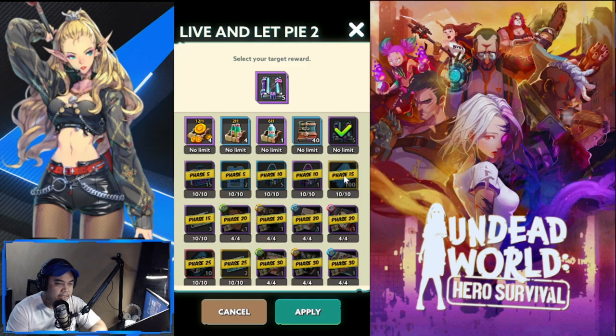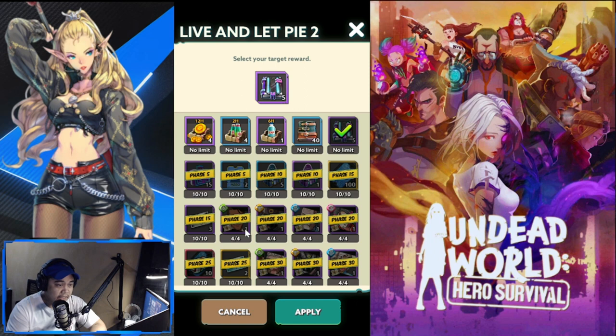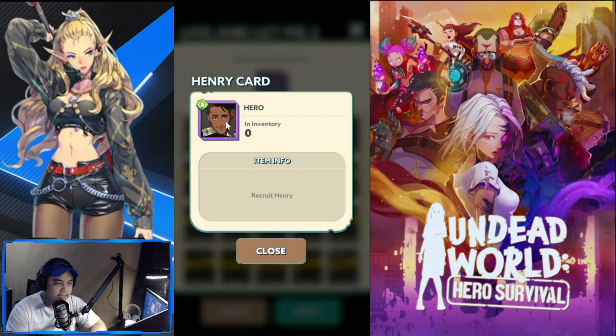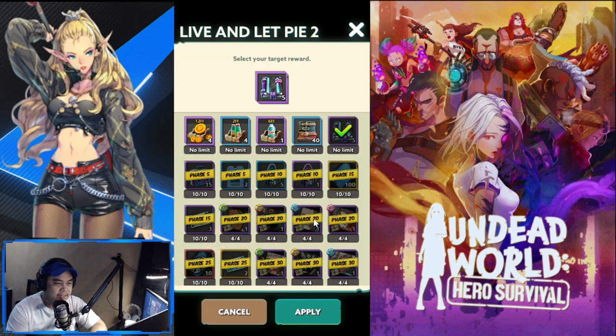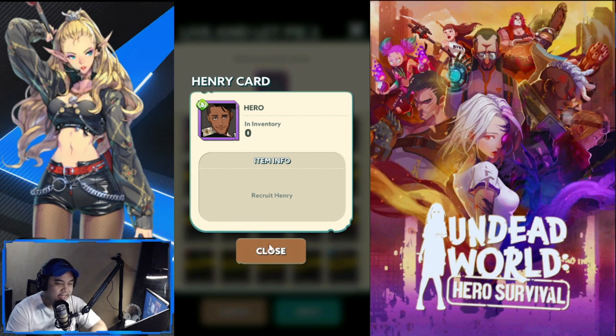The cantina recruitment ticket is good if you need it, but again you can farm that one. For phase 20, you have four heroes: Lee, Murray, Henry, and Abigail.